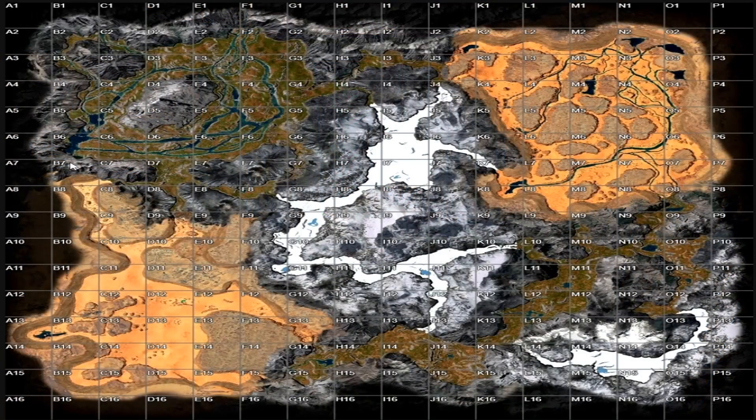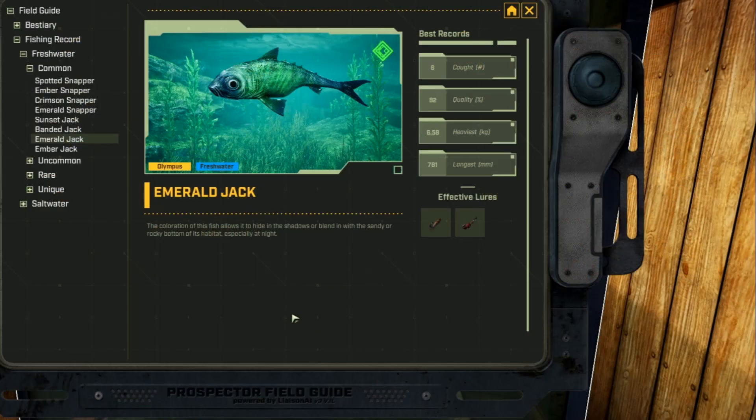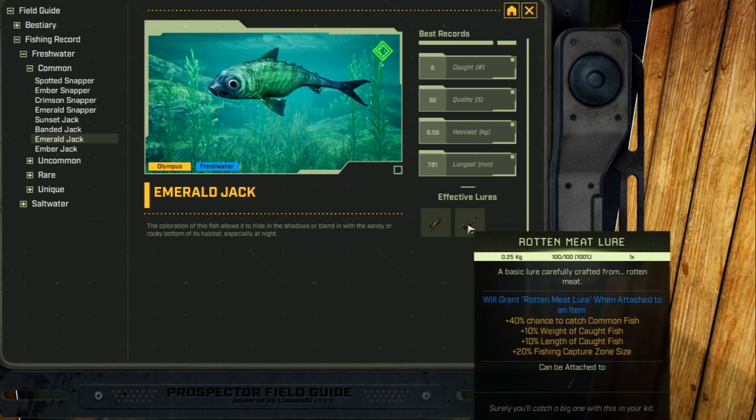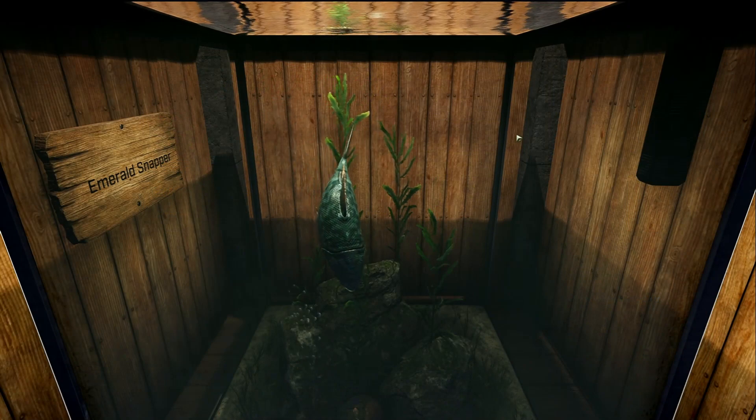This guy is the Emerald Jack, and he is a freshwater common fish. The Emerald Jack can only be located down at B6 and B5 in the south part of the Riverlands. You can also find it on the Ice Home Outpost. The Emerald Jack's favorite lures are the fiber and rotten meat lures.